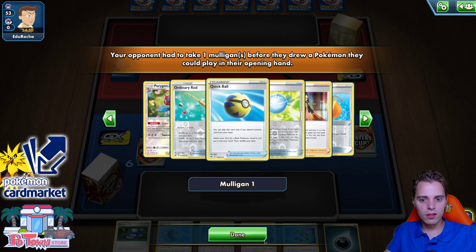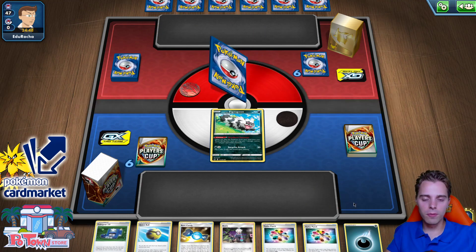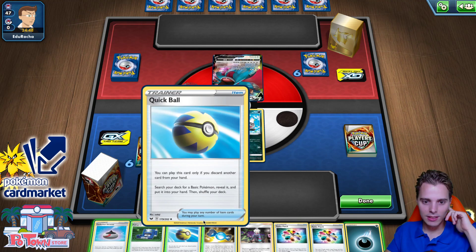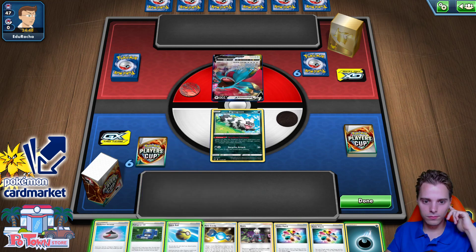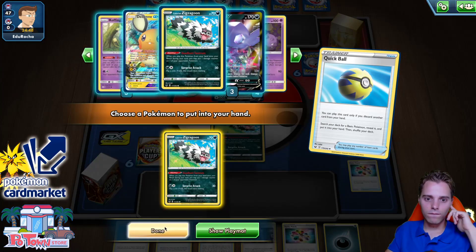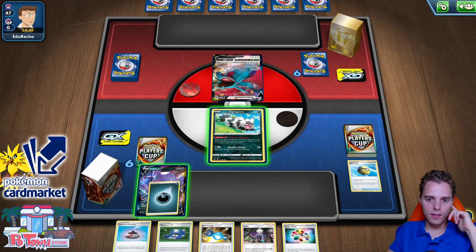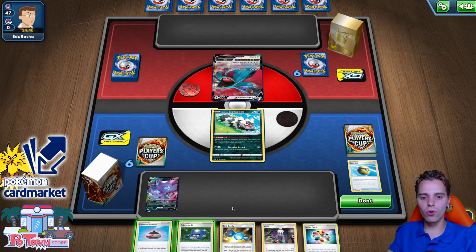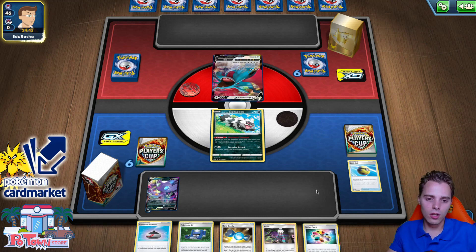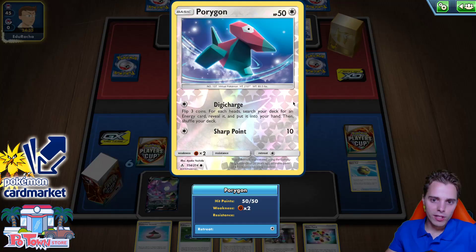It's Porygon Z with Recycle Energy — don't know exactly what we're up against, could be Salamence. We'll get that extra card. Double Turbo Patch — and it is Salamence. We have Rare Candy so we can go into Obstagoon very shortly. I'm actually going to discard one Turbo Patch since we have the attachment for the turn. Let's get ourselves Sableye. Three Roxies in here — that's good. Evolution Incense could go for a Weezing so we can Roxy, but we'll wait. There's a Capture Energy so he's probably getting himself the Porygon.